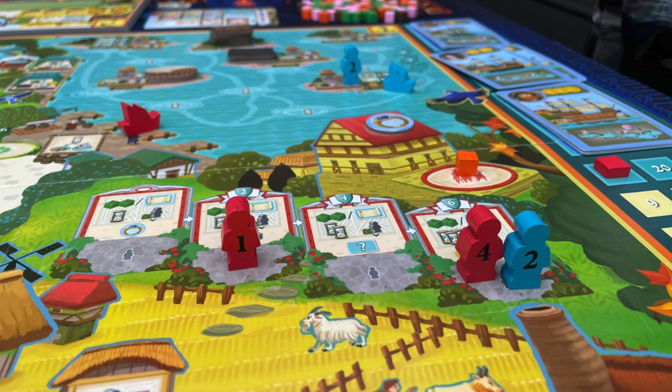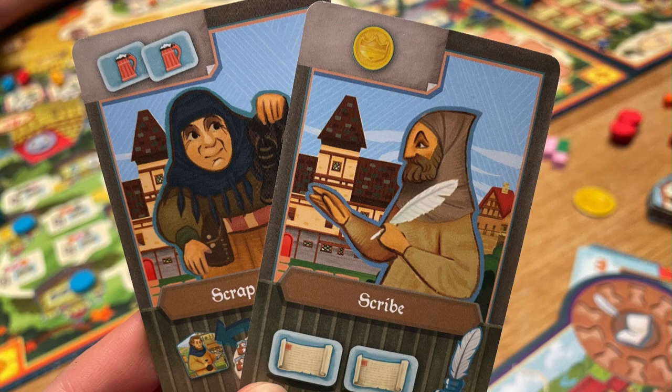Village is kind of a — it's not a worker placement game, but it kind of feels like one. It is a cube removal game. You have these cubes seated on all the different action spaces, and you take a cube and do the action. Many of the actions require you to place a worker in a space, so you start thinking it's worker placement, but you have to take a cube first. You'll get resources, wagons, cows, horses — you can use those to travel or sell at the market.